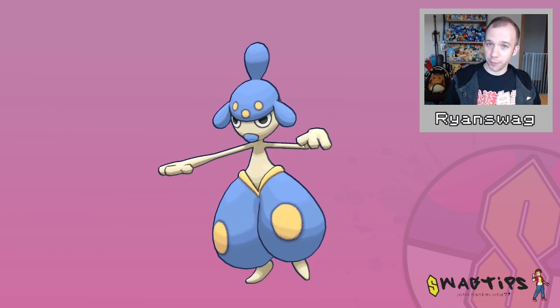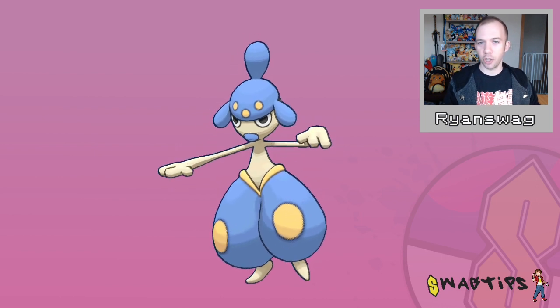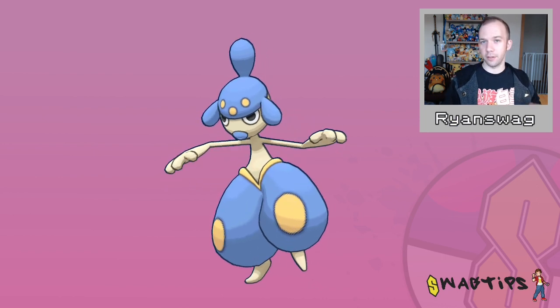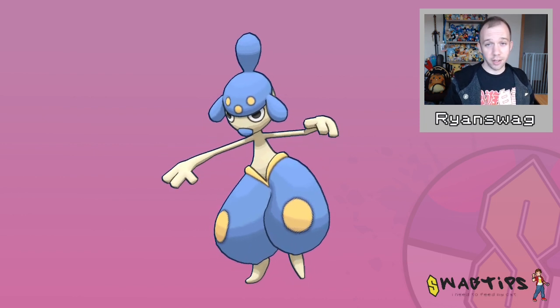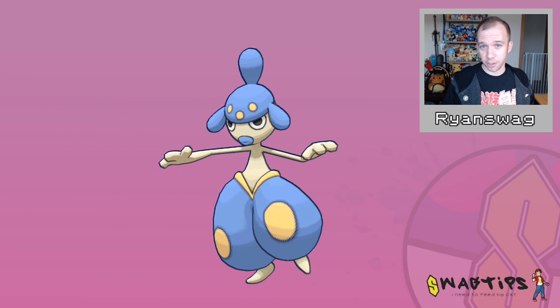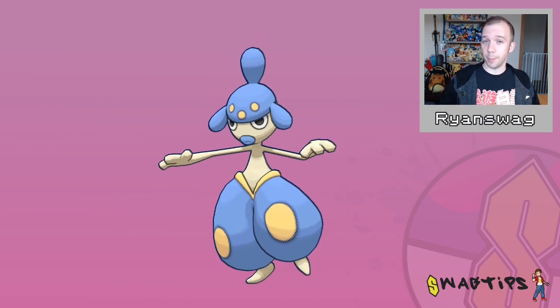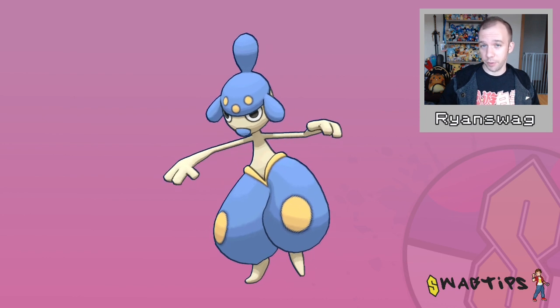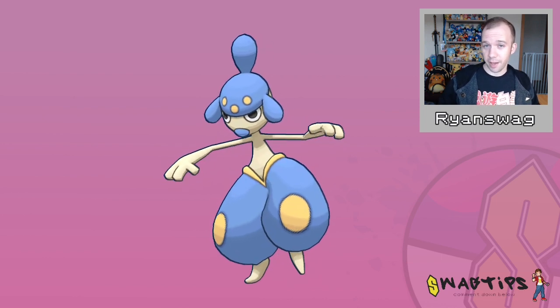So why now specifically? For the Go Fest event, part of the Tundra habitat spawns, we got Meditite. So it'll be a good time to maybe get a better IV spread for your Medicham. And even if you do have a super good Medicham built already, the rank one has a little bit of competition, as with most of these PVP IV Deep Dives. So maybe you'll be building a second one after this.